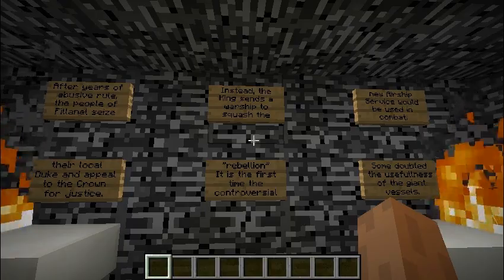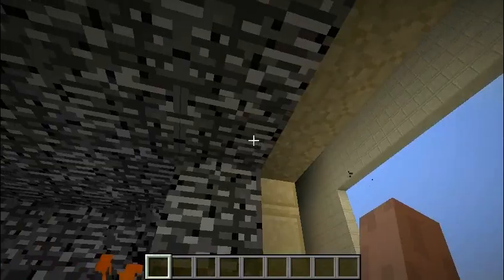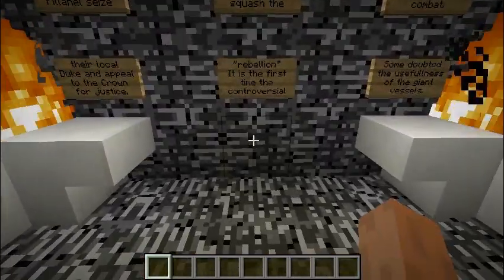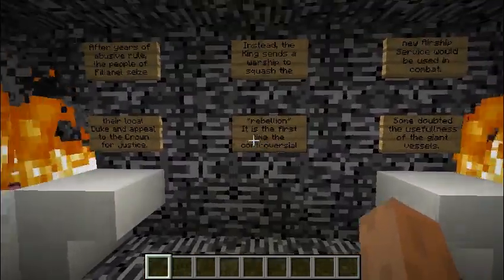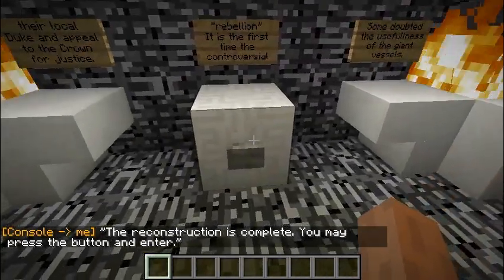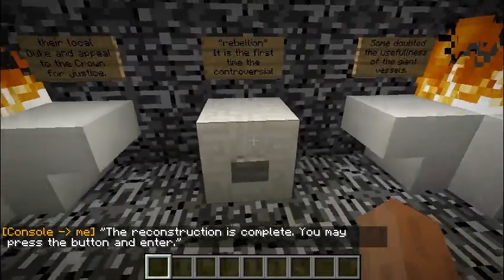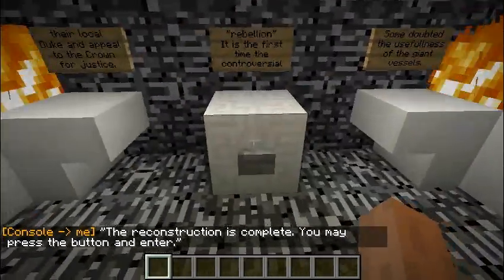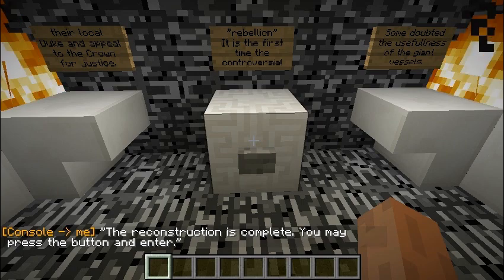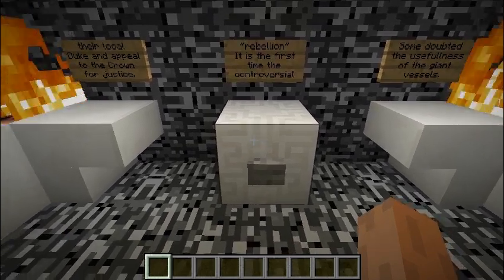I would recommend using WorldGuard on the whole temple — so make the whole temple a WorldGuard region. If you just create a region with the default settings of WorldGuard, it will prevent people from building, which is what you want. You don't want people to be able to build and dig up stuff. And then you also need to give them permission to open containers; otherwise they can't complete the missions.